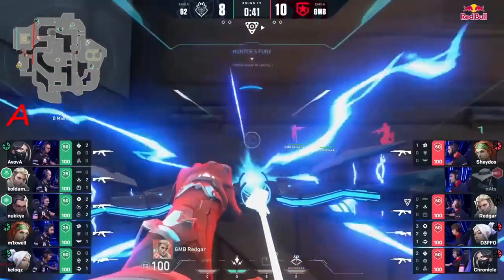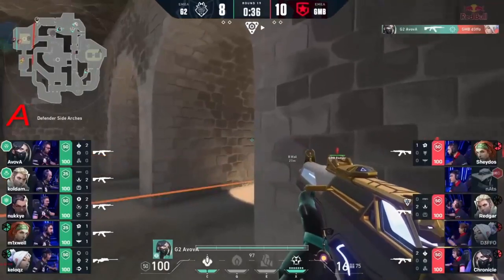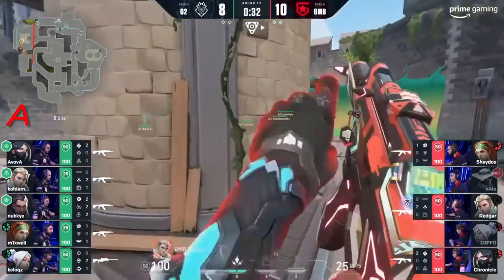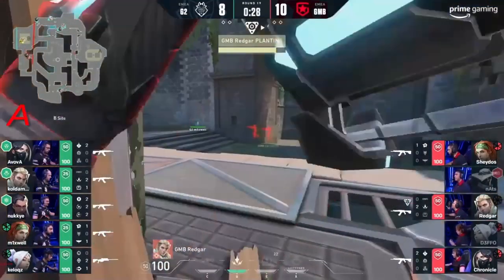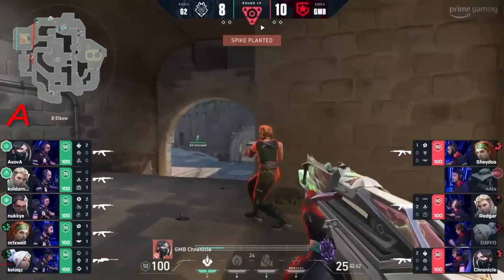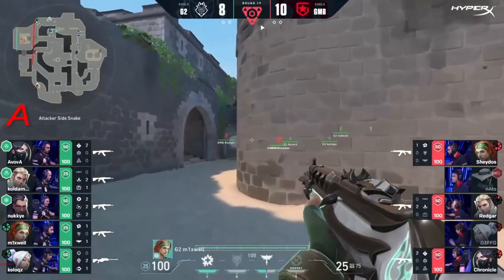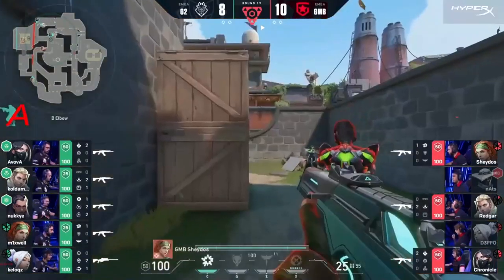Double digits hit — there's going to have to be some more aggressive positions held by Gambit if they get into an after-plant. We're actually going to see the Hunter's Fury pop — trying to clear out the back corner but there's nobody there. Defo's actually caught looking to peek into the spawn. A five versus three after-plant is a really good spot for G2, so it's fine that they're going to get the spike down. This hold is going to be really tough for Gambit.